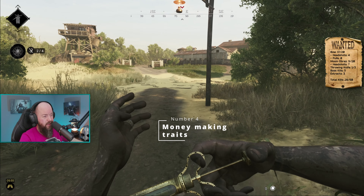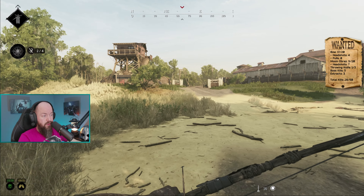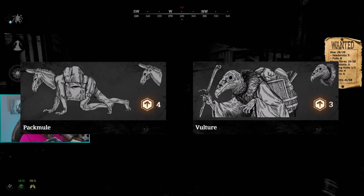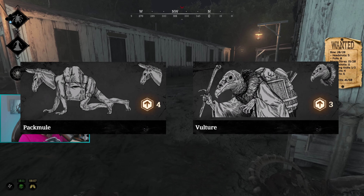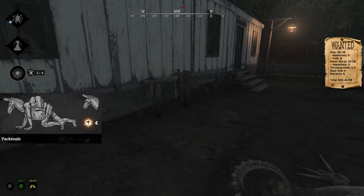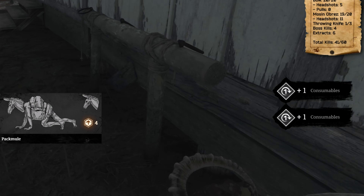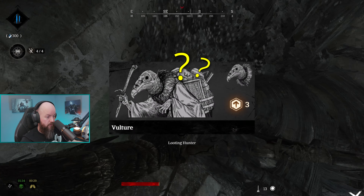Number 4: Money-Making Traits. There are two traits you should consider taking if you're looking to make more money in Hunt Showdown: Pack Mule and Vulture. Maximizing tools and consumables allows you to loot Hunt Dollars from dead hunters and saddlebags. With the Pack Mule trait, you gain two tools and consumables for each toolbox, hunter, or saddlebag you loot rather than one, meaning it's far easier to replenish your hunter fully and start making money.